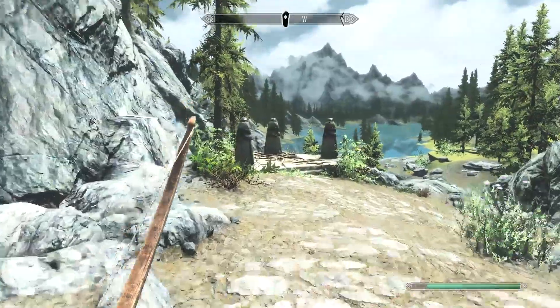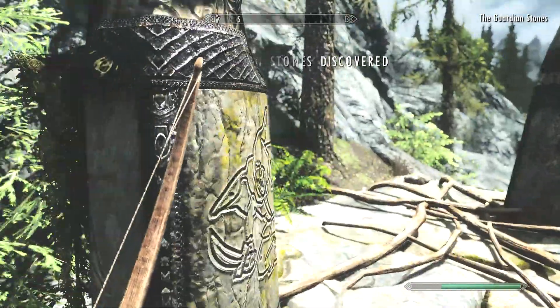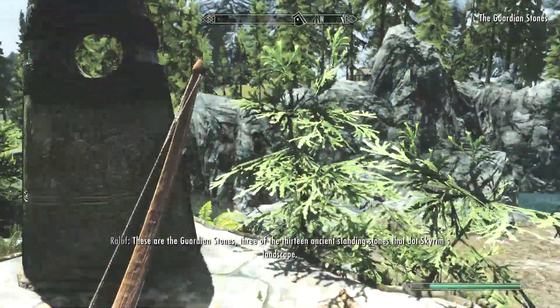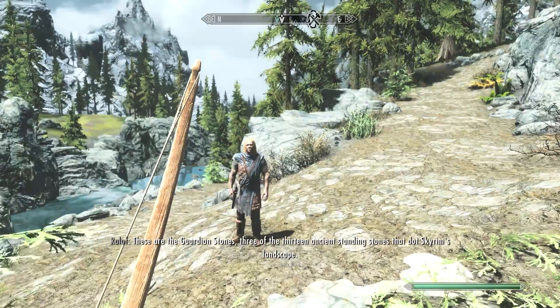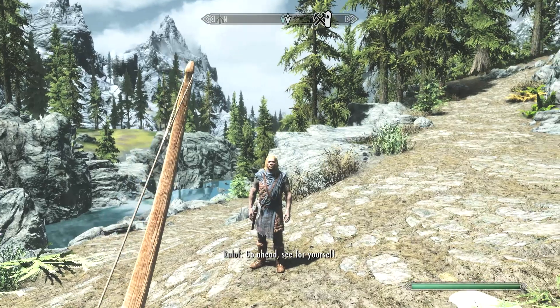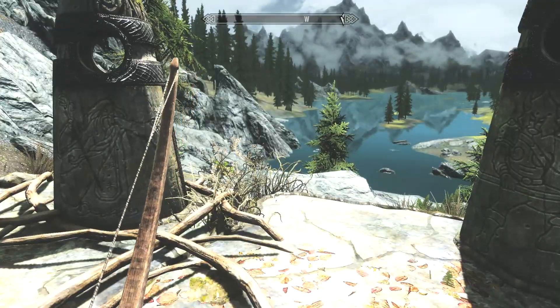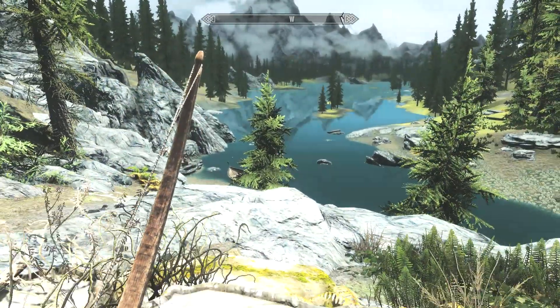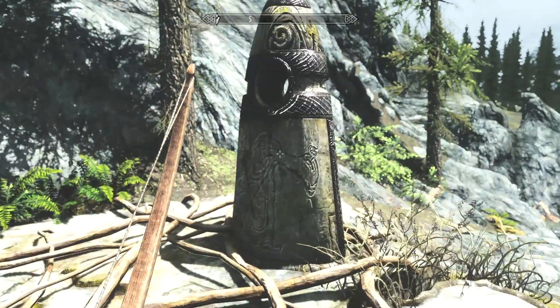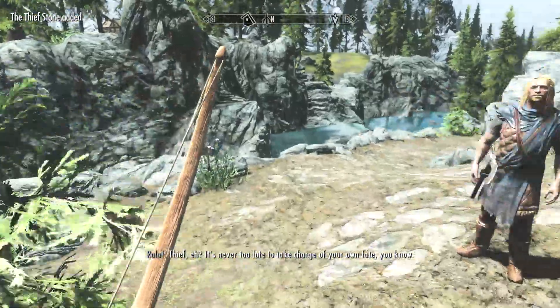Here are some stones over here, which I'm going to go ahead and take a look at. You'll find a few of these around the world, and they kind of change the way you play a little bit. It's not that big of a difference, but it does make a little bit of a difference. I'm going to go with the Thief Stone. Those under the sign of the Thief will learn all stealth skills 20% faster. You can only have one of these on at a time.